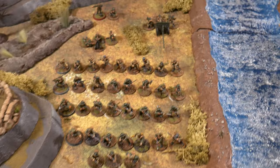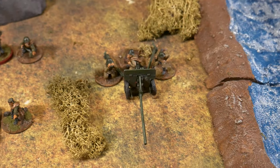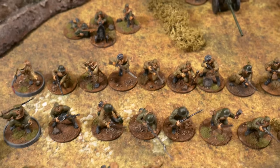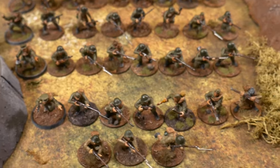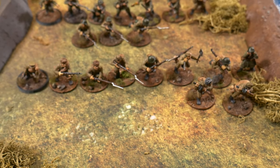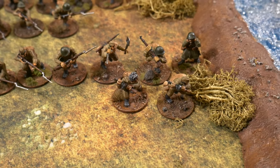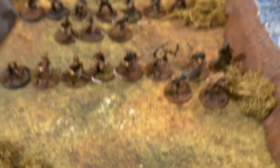Here is the 500 points of Soviet forces for scenario two. We have a senior lieutenant with an assistant, a 57mm anti-tank gun, a medium machine gun, one squad of inexperienced riflemen, another squad with a light machine gun who are regulars, two more squads of inexperienced riflemen, and a Shrafbat infantry squad of five with an NCO armed with rifles. The last five fellows are unarmed but carrying submachine guns as models.